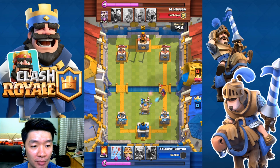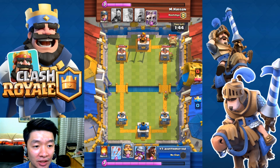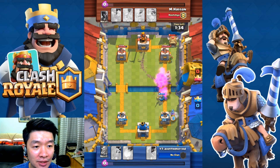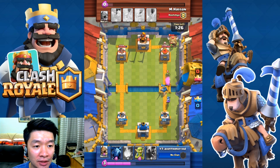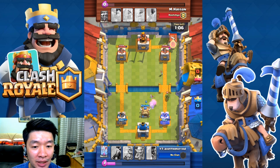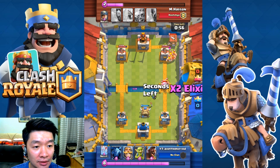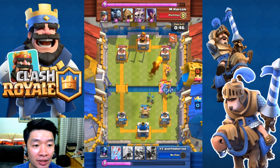Goblin hut — great, doing great for defending. But it's just halfway still. Oh my goodness, a lot of armies! Musketeer at the back defending my tower. Level 10 versus level 5 Musketeer — of course my Musketeer will be dead meat versus him. Goblins and then clashes — those are Barbarians!